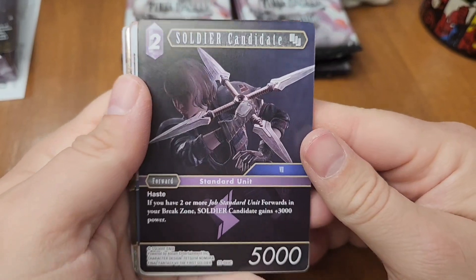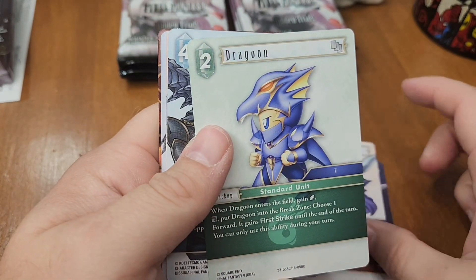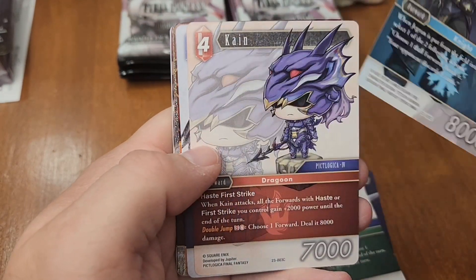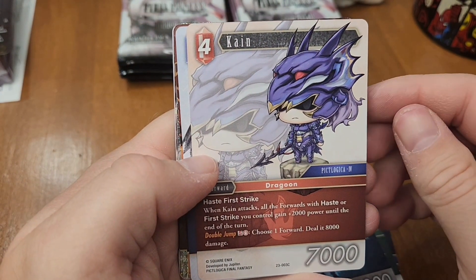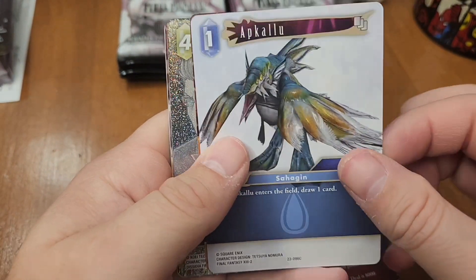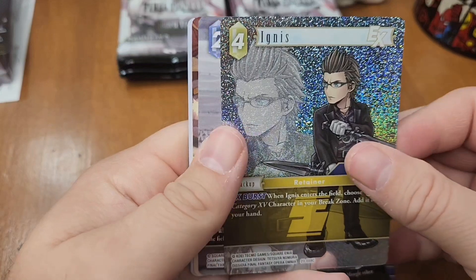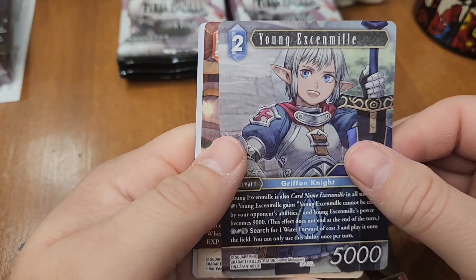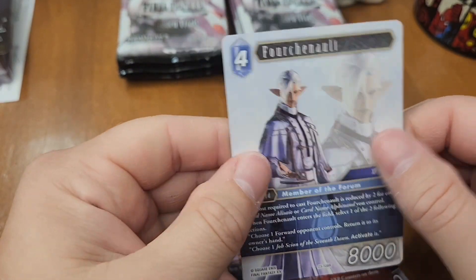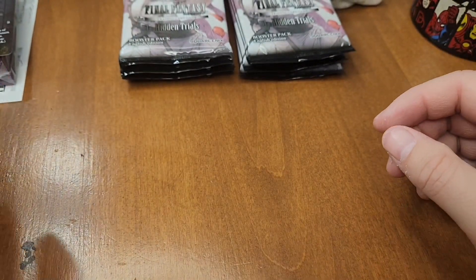All right. Soldier Candidate. Garland. Dragoon. G-crayon — I like that art. Kane, from currently my favorite Final Fantasy game. Dr. Mog. Ignis. Sinmali. Palum. And Fortunaut. We got one more — Odin.